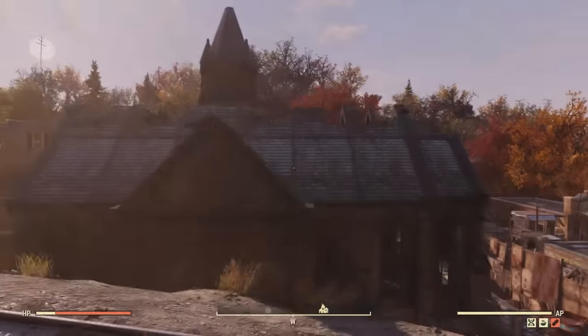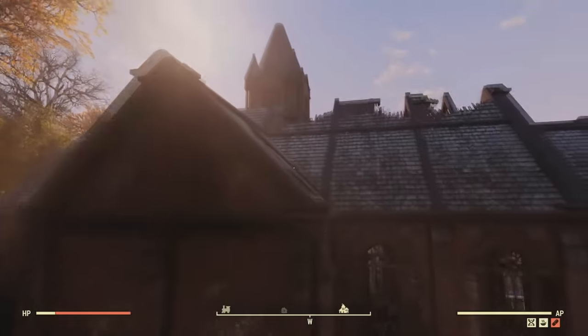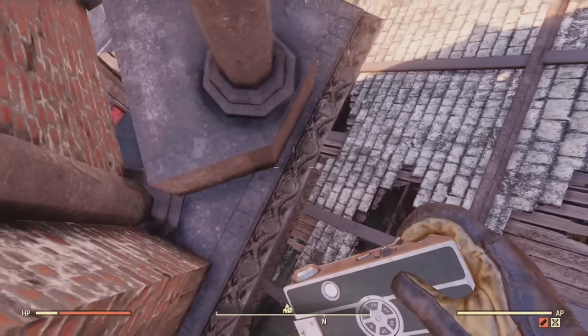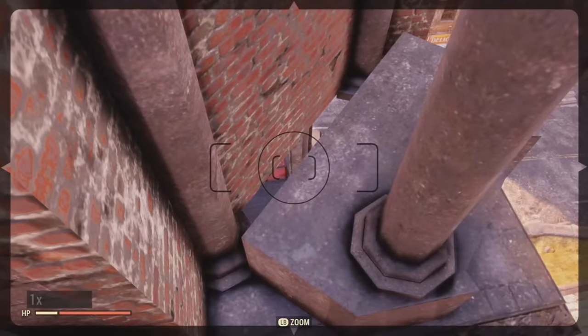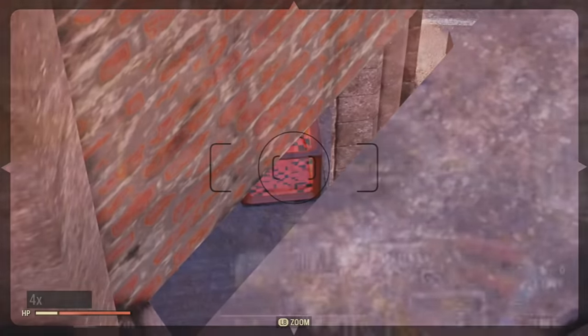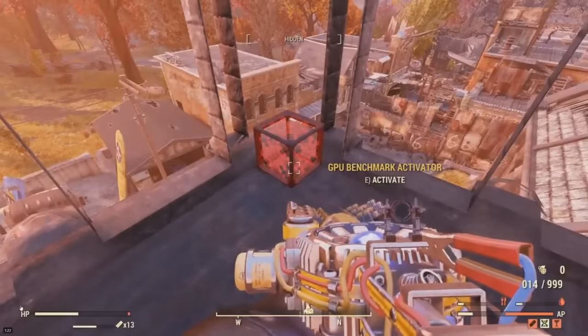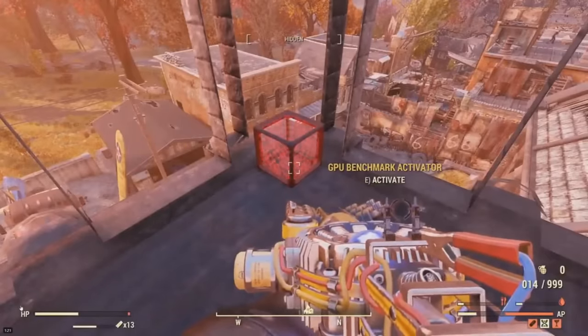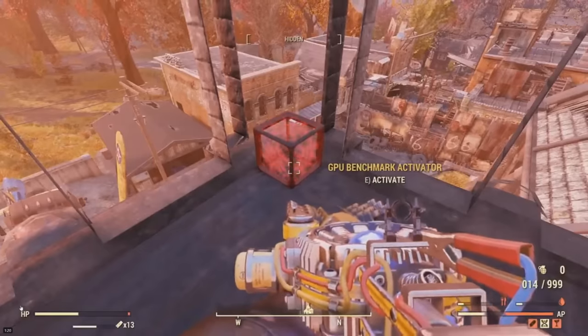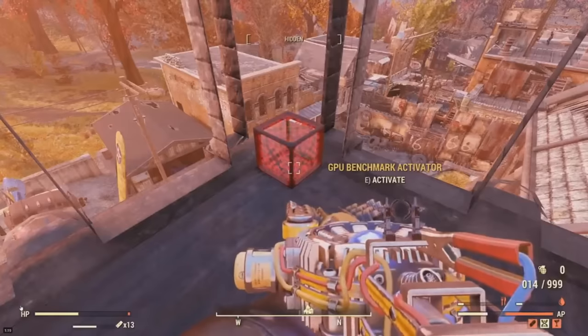This one is located over at Sutton. Once you get over here, if you go on top of this church and jump onto the edge on top of the roof — to be real with you, it can be kind of difficult and may take quite a few tries. But eventually, if you do make it onto this edge, there's an opening here, and if you look in this opening you can see a red mysterious cube. Austral Void did manage to wall breach inside to get a closer look. When you go up to it, it states that it is a GPU benchmark activator.